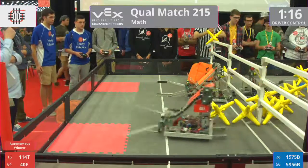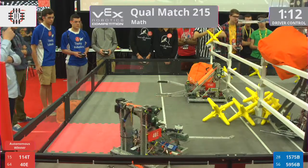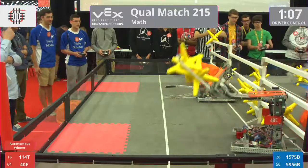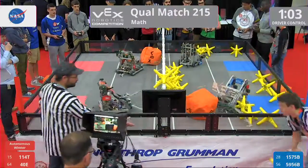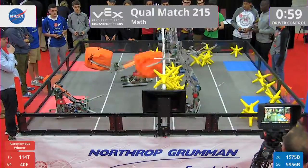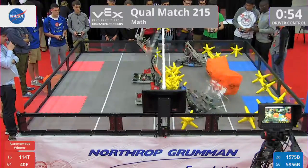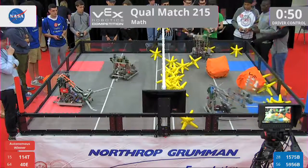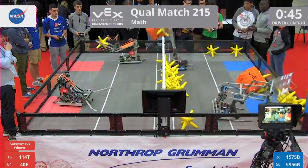Got a big block there. 5-9-5-6-B — it looks like they lost a couple of their forks on their pickup, so we'll see how that manages to affect their pickup abilities. Doesn't look like it's playing into it too much. As we get to one minute left in the match, Blue and Red are going back and forth, quickly trading those cubes. Looks like we got a lot of stars that have accumulated right along that fence. We'll see if Blue Alliance manages to sweep along the fence and pick up a load.